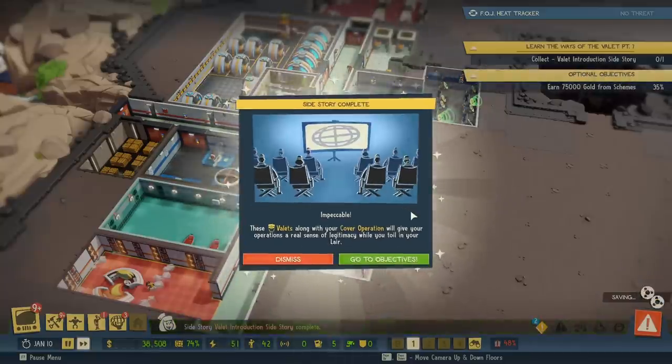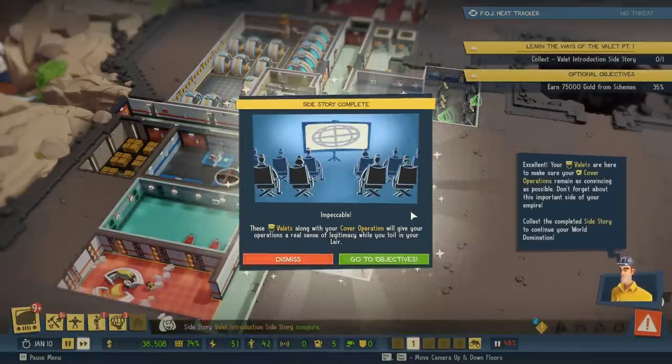Thank you very much for joining us. I'll see you all next time. Your valets are here to make sure your cover operations remain as convincing as possible. Don't forget about this important side of your empire. Collect the completed side story to continue your world domination. And we'll continue our world domination next time. Goodbye, everyone. We'll see you soon. Impeccable.